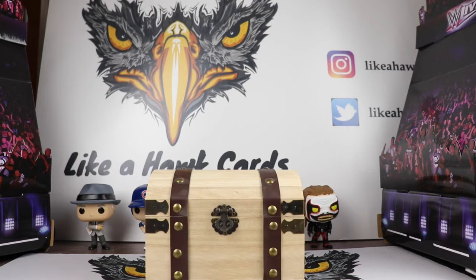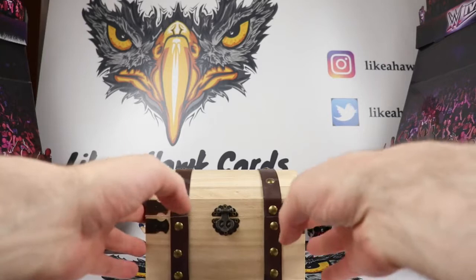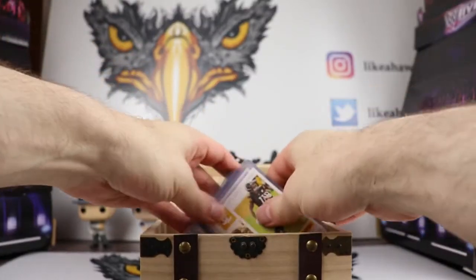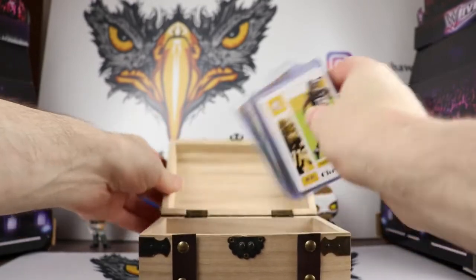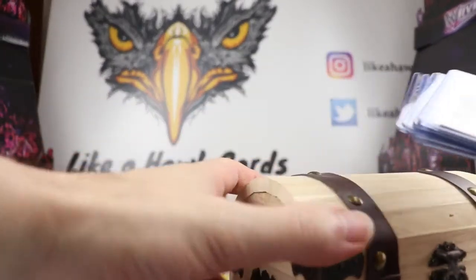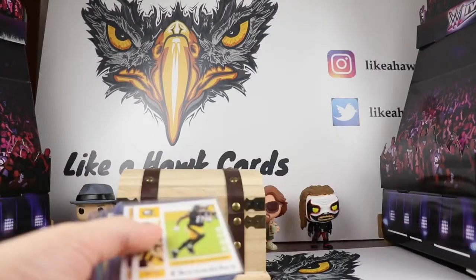It could be Lakers cards of Kyle Kuzma or Anthony Davis, Steelers cards of Ben Roethlisberger or Chase Claypool, or Dodgers cards of Justin Turner, Corey Seager, and Chris Taylor. I always like to try and get an auto, and the auto this time around was $20, so I had $10 to work with. I like to get as many cards as I can with that money — tax included — so I was able to pick up a lot of Chronicles Chase Claypool cards.